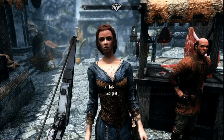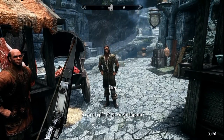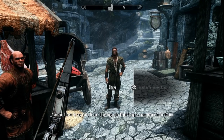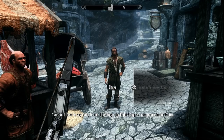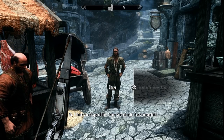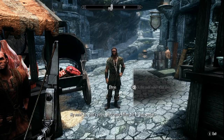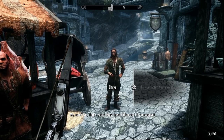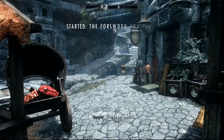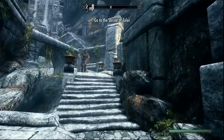After this confrontation, Eltrys will confront you with a note. He hands it to you, saying it looks important and must have fallen out of your pocket. This note will instruct you to meet him at the Shrine of Talos in Markarth and start the quest, The Forsworn Conspiracy.